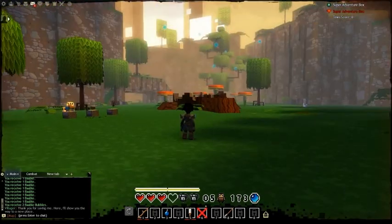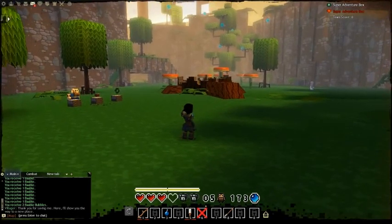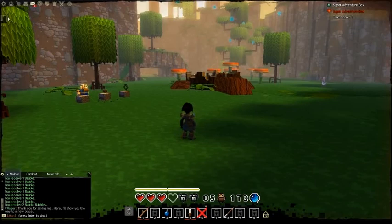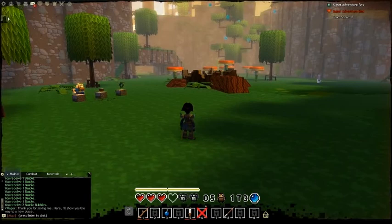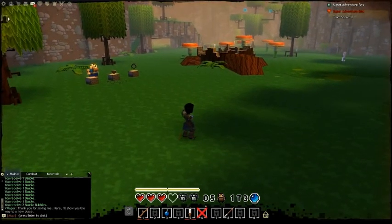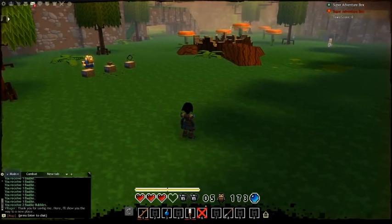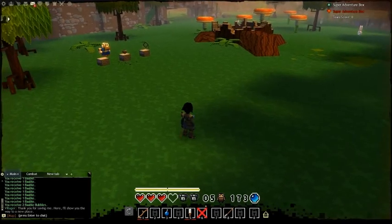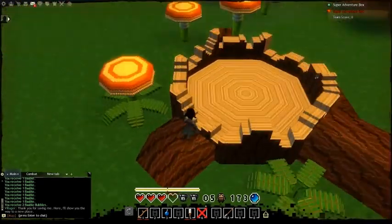Here we are in the Super Adventure Box in World 1 Zone 2. I thought I'd start here to show you a couple of dig spots and how I run and get them. But the main part of this video is to show how to jump on the mushroom caps — some people seem to have problems with it. I've never really had an issue, so I'm going to try to show you and hopefully you guys figure out what I'm doing.